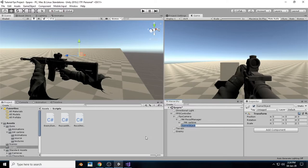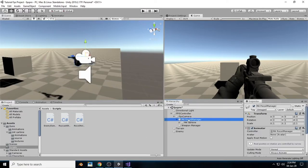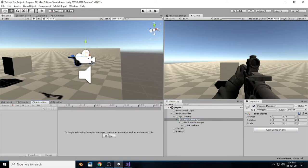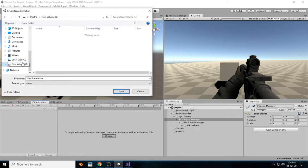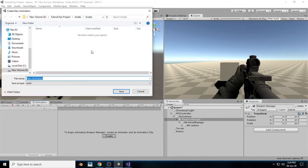Inside the FPS camera, let's create a new empty game object and rename it as 'Weapon Manager'. Now place the M4 inside the Weapon Manager, and inside the animation create a new animation. Name it something — save that animation inside the shotgun's animation folder.